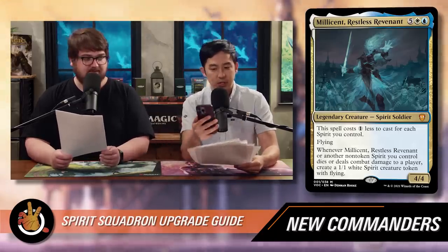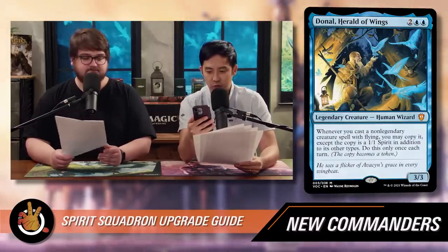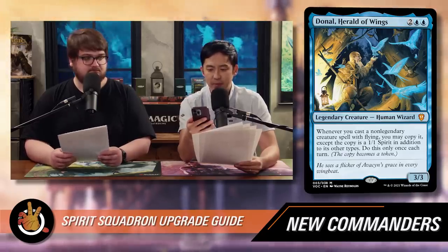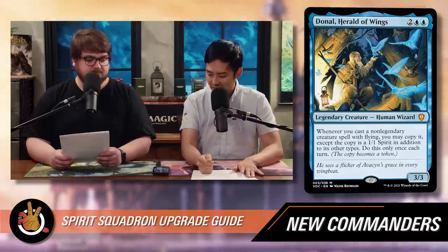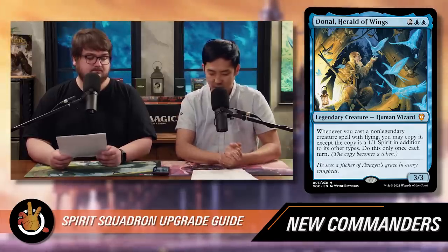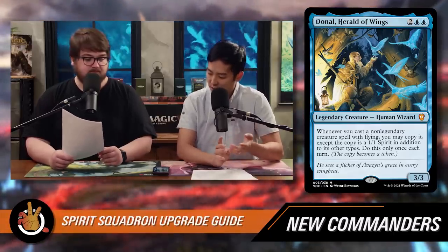The other new commander is a mono-blue commander: Donnell, Herald of Wings — two blue blue, a three-three legendary creature human wizard. Whenever you cast a non-legendary creature spell with flying, you may copy it, except the copy is a one-one spirit in addition to its other types. Do this only once each turn, and the copy becomes a token. You're not creating a token — you're copying the spell on the stack, and it enters as a one-one spirit in addition to its other types.